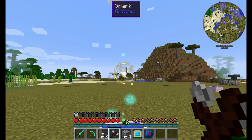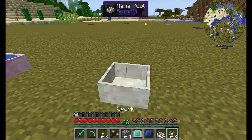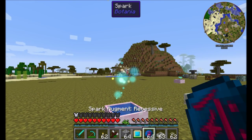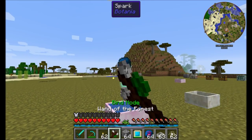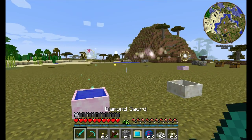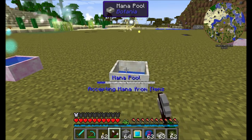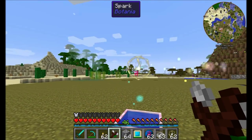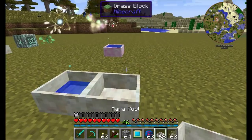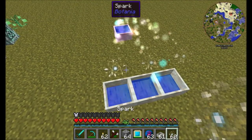Now let's look at the recessive spark. You're going to want another mana pool nearby, because what it does is transmit any mana to any mana pools in the area. The recessive spark will transmit its mana to any nearby mana pools and start filling them up — this mana pool is quickly getting filled. This one will transmit mana to any nearby pools, provided there's a spark on it. Once there's a spark there, it's going to fill both of them.